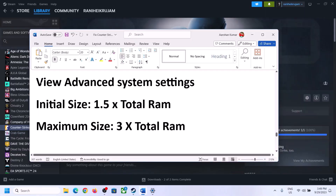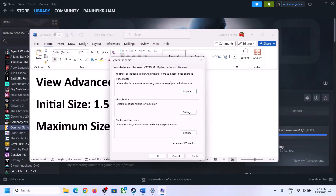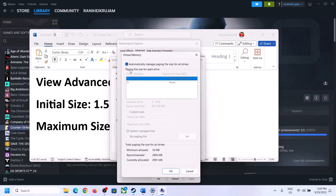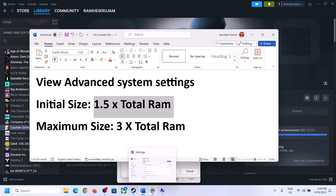The next step is to increase the virtual memory. Type 'View Advanced System Settings' in the Windows search box and open it. Click on the first Settings button, go to the Advanced tab, then click Change under Virtual Memory. Uncheck the box that says 'Automatically manage paging file size for all drives,' then select the drive where the game is installed.